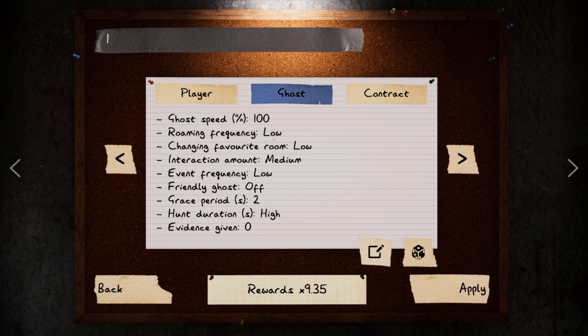Goryos can never leave their ghost room. Changing favorite room is set to low as well, because you don't want to have to go everywhere trying to figure out room changes. Interaction amount we leave at medium so it actually does stuff, but you don't want to set it to high either — a poltergeist lowers your sanity by throwing things and you already have enough working against you.